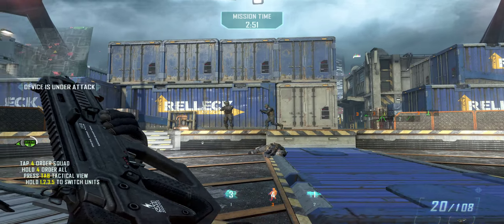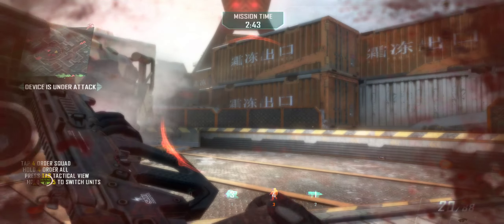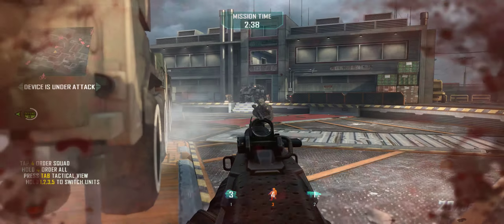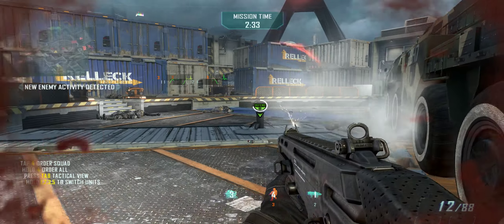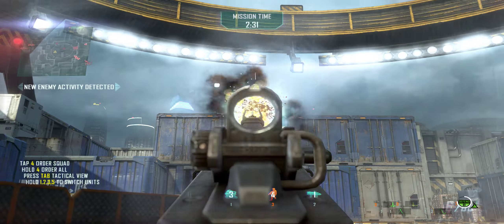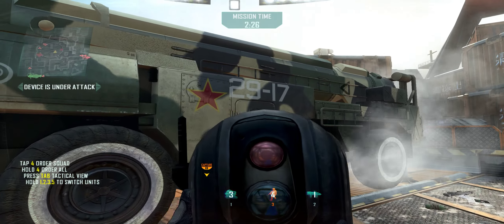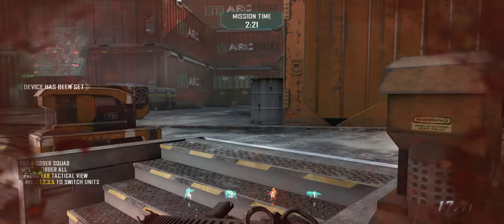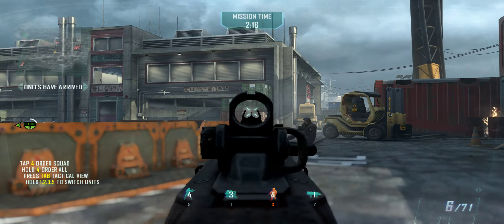We're losing the scrambler. Threat eliminated. We're losing the scrambler. That's a kill. Stand by for flush-up of your fire team. We are losing the scrambler. Threat eliminated. We're losing the scrambler. Enemy forces have the scrambler zeroed. The enemy has destroyed our guidance scrambler. Refocus effort — we need to control that missile. Scrambling unit in place. Guidance corruption in progress.